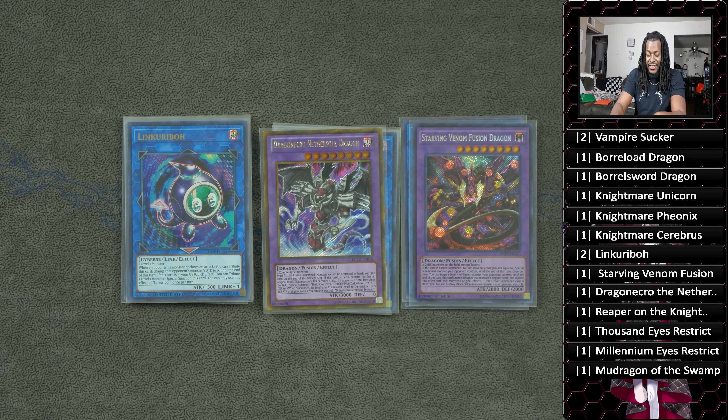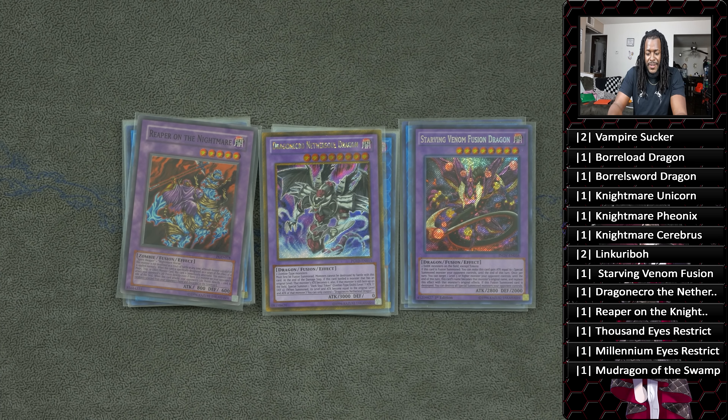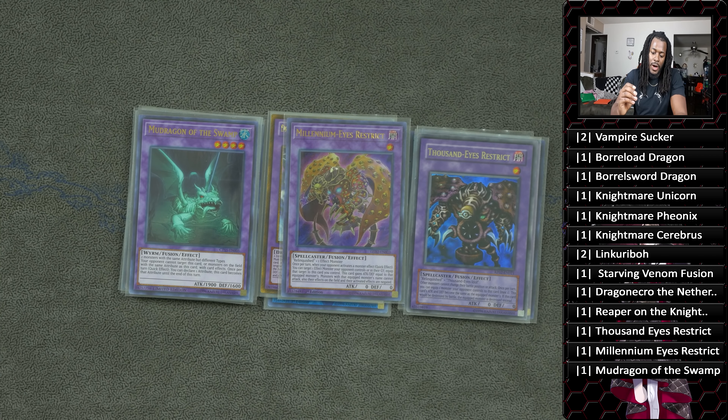Your first Link Kriboh is used to make use of Glow-Up Bloom, and your second Link Kriboh is for Thousand-Eyes Restrict or Millennium-Eyes Restrict. Sometimes you'll summon both Thousand-Eyes and Millennium-Eyes Restrict in the same game, and that's where Link Kriboh takes up that space — playing two was really good. Starving Venom Fusion Dragon — I play Super Polymerization. Dragon Necro is a savage: you fuse two of your opponent's monsters because Zombie World turns them into zombies, summon it, and you'll win a lot of games. Rebirth of the Nightmare has real applications too. Thousand-Eyes Restrict, Millennium-Eyes Restrict, and Mudragon of the Swamp are your Instant Fusion and Super Polymerization targets.